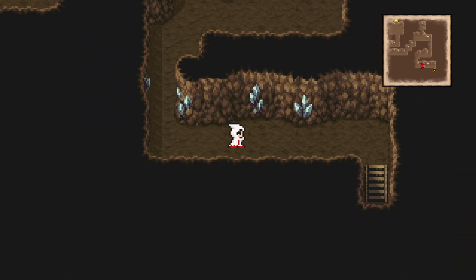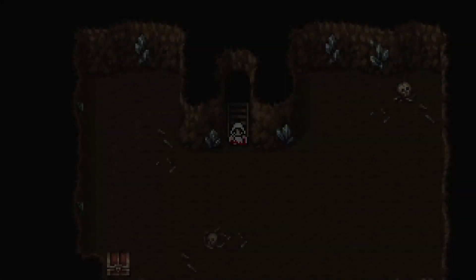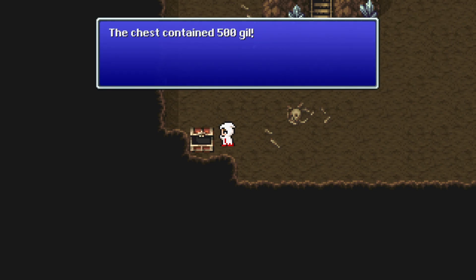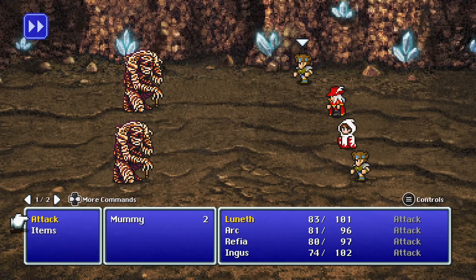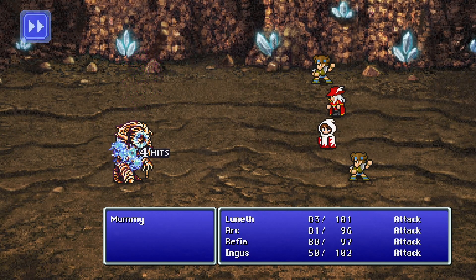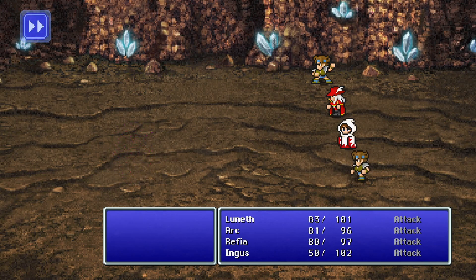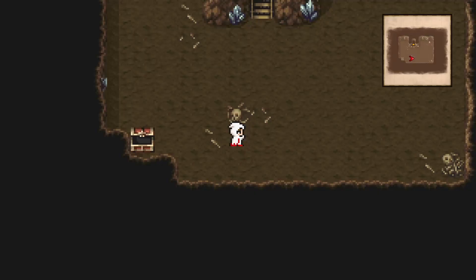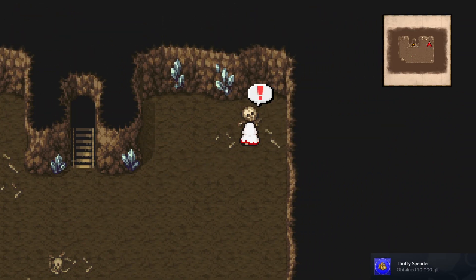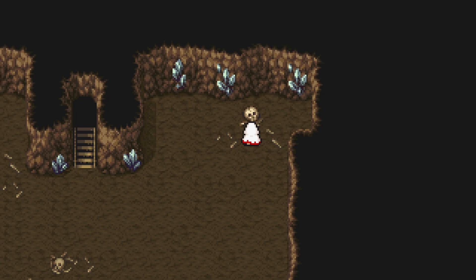Let's go downstairs. This chest has 500 gil. I love this cave music — they nailed the mystery theme. Obtained 10,000 gil total. The king said the skeleton is the key, so here it is. Activate it and head east.